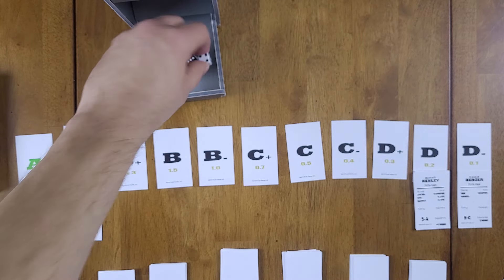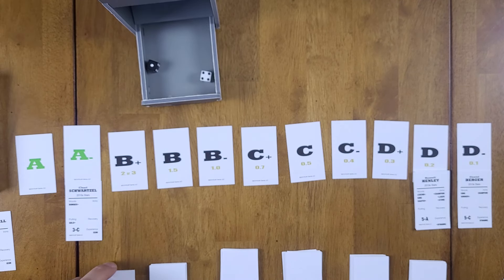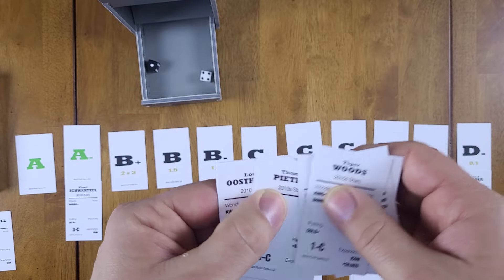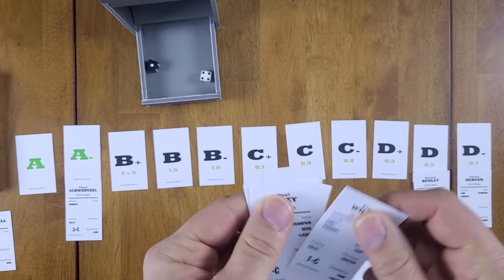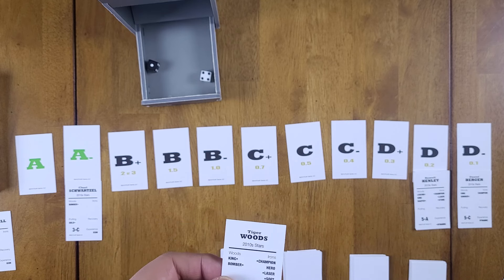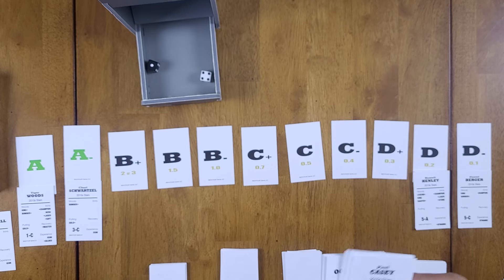Roll again — 14. That means draw the top golfer who contends with an A; others finish with C. We look for the best golfer — Tiger is a 1C, probably the best here. Tiger gets an A, everyone else gets a C.